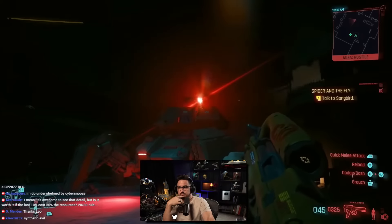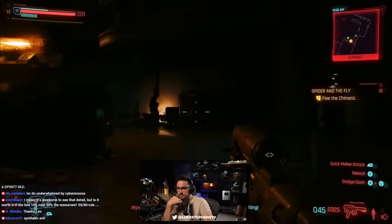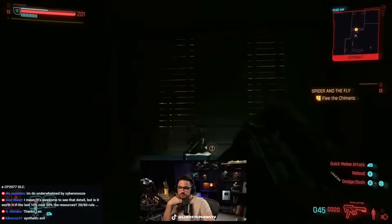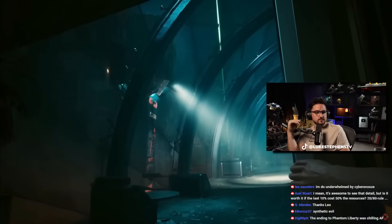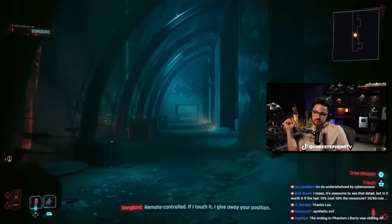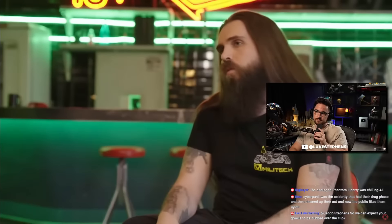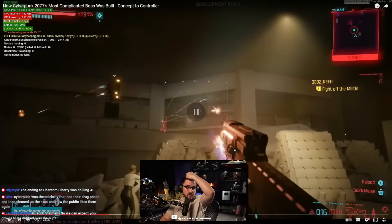Further inspirations for the sound of the Black Wall came from other non-audio departments working on the sequence. This collaboration was made possible thanks to a completely new organizational system implemented by CD Projekt Red after the release of Cyberpunk 2077. The Spider and the Fly — the mission in which the Chimera appears — was a big test subject for this new way of working.